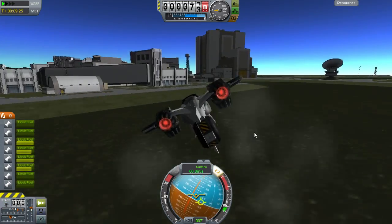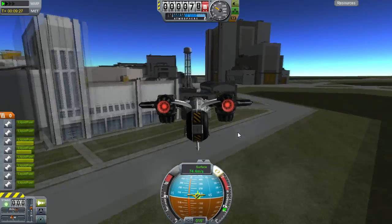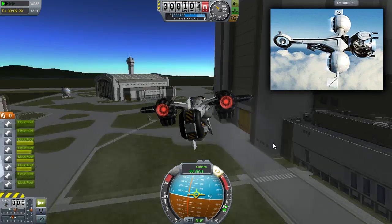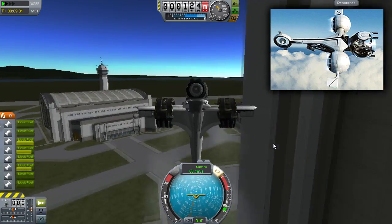Hey there, I'm Cruisin' and I have something special for you. If you've seen the movie Oblivion, this ship might look familiar — it's the bubble ship. If you haven't seen Oblivion, well then I present to you another VTOL.